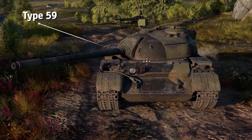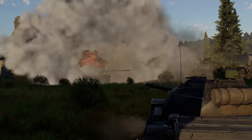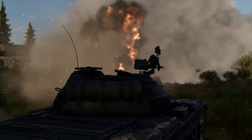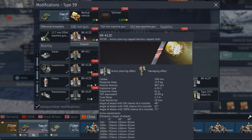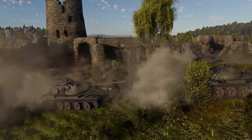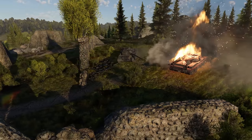The first version of the Type 59 is found at rank 5 of the Chinese tech tree. If you look at its gameplay and ammunition selection, it's basically a proper T-54. If you succeed in piercing enemy defenses, BR-412D APC-BC rounds can KO opponents in a single hit, and sub-caliber rounds allow the tank to be pretty effective at range.